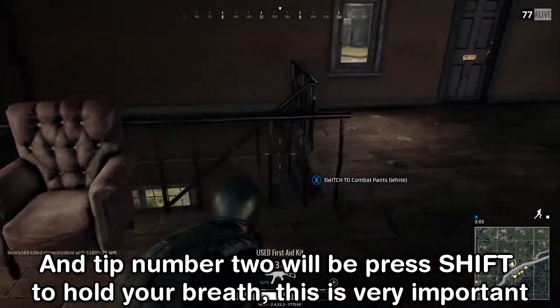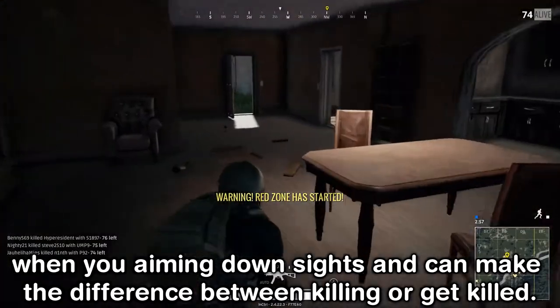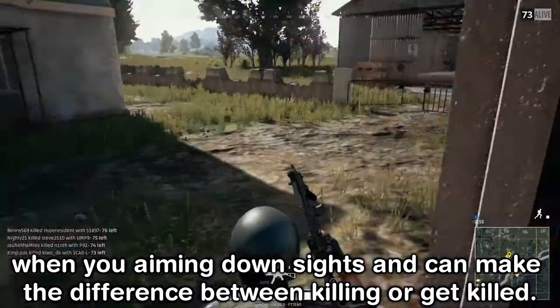Tip number two: press Shift to hold your breath. This is very important when you're aiming down sights and can make the difference between getting the kill or being killed.